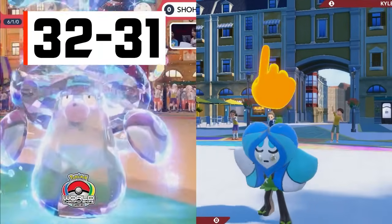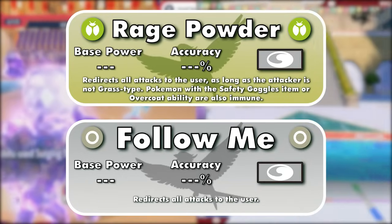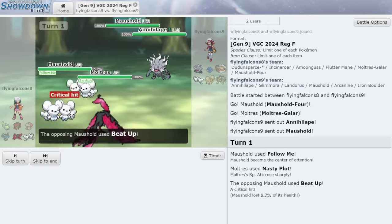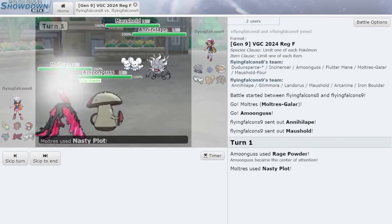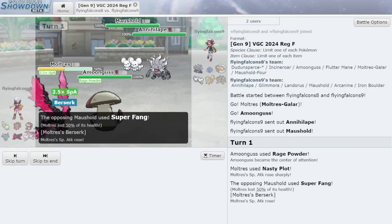Numbers 32 and 31 are two moves which have no use outside of doubles: Rage Powder and Follow Me, respectively. These moves redirect all opposing attacks towards the user. If you have one Pokemon use this move, your other Pokemon can potentially set up stat boosts, safely get up Trick Room, or use powerful attacks. Follow Me is better than Rage Powder because Rage Powder can be ignored by Grass types, Pokemon with the ability Overcoat, or Pokemon holding Safety Goggles.